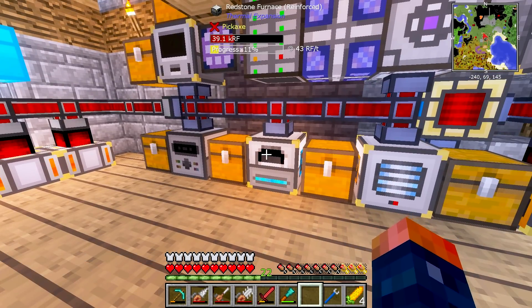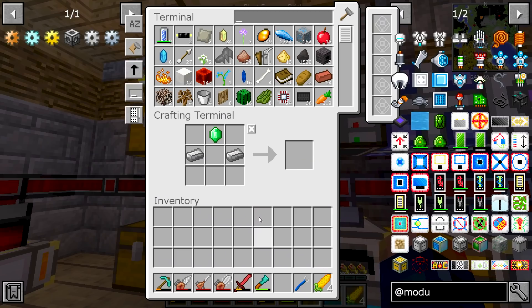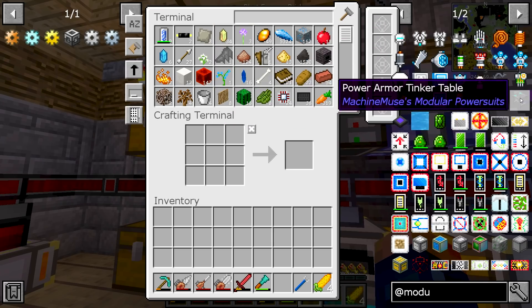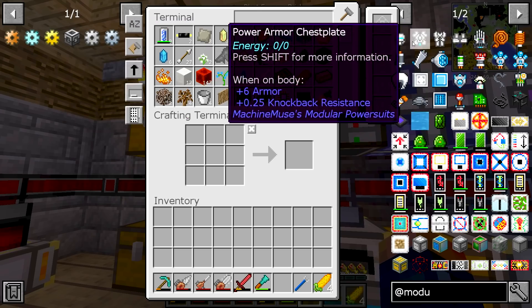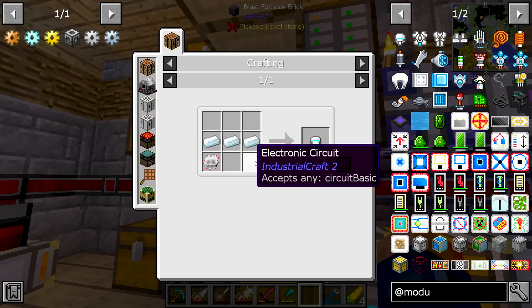I know a lot of creators don't exactly play on sub-servers with their friends, and I completely understand that because of lag. There are mod packs where I don't play on the servers — this was one that was definitely going to be community driven because of the rail systems and stuff like that. Let's go ahead and hop in here and take a look. We're going to make this modular power suit.